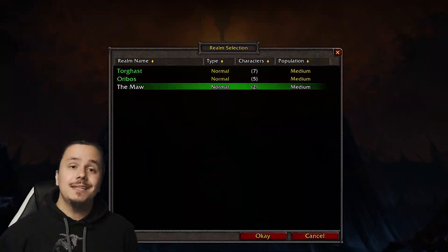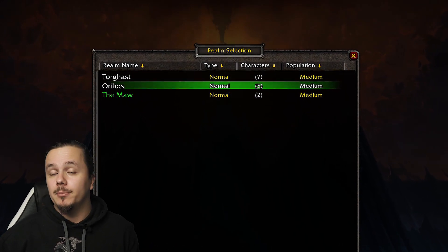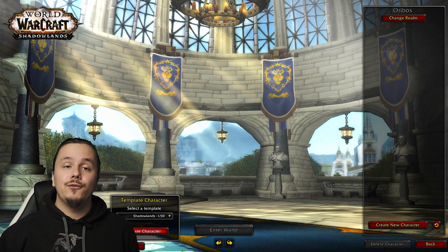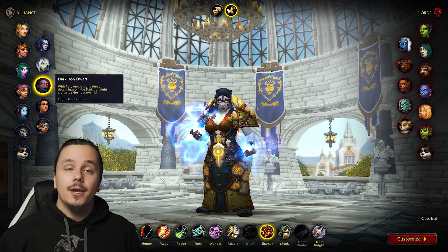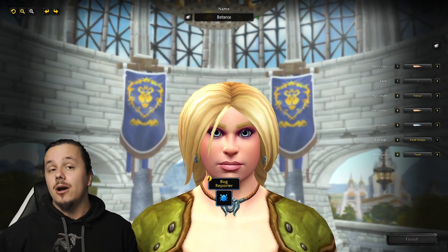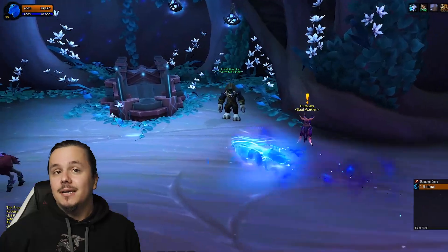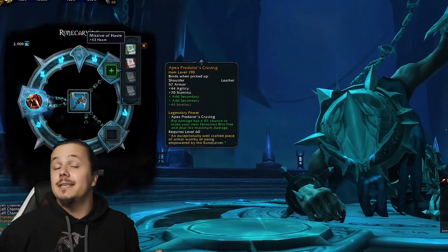When you log into the beta for the first time you will see three servers: the Maw, Oribos, and Torghast. All of them are connected so you can play with people from the other ones. The key difference is that Oribos and the Maw offer a level 50 character template ready to jump into the story and content of Shadowlands.